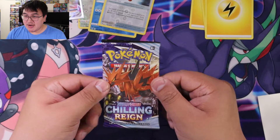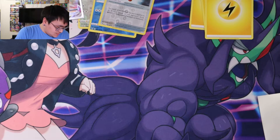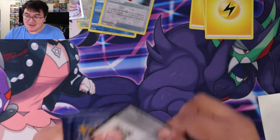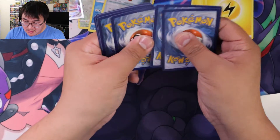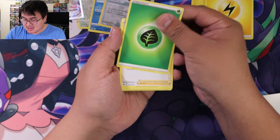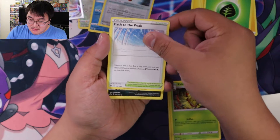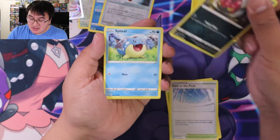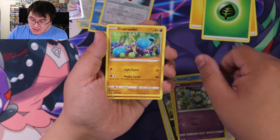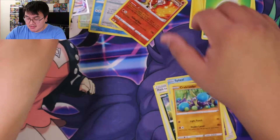Last Chilling Reign pack — better have an Electric Energy. It's grass, that's all right. Caitlin. Kakuna. Path to the Peak. Venipede. Venipede. Seel. Porygon. Gallade. Crabrawler. Reverse holo Cinderace. And a Walrein. Nice.